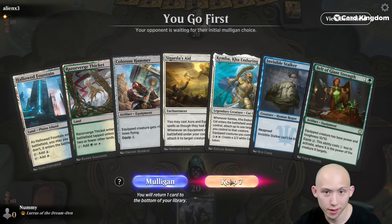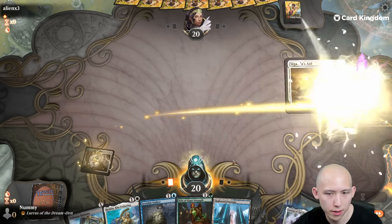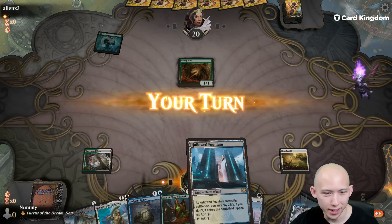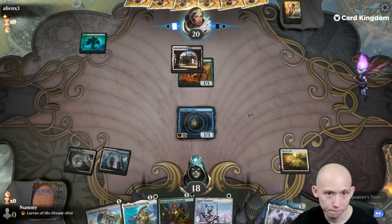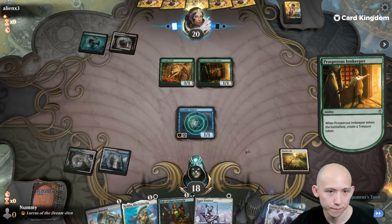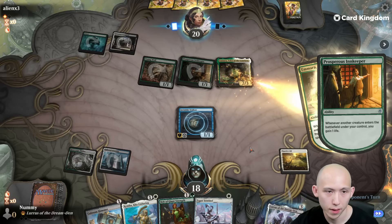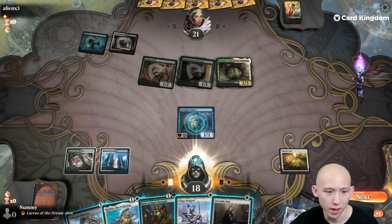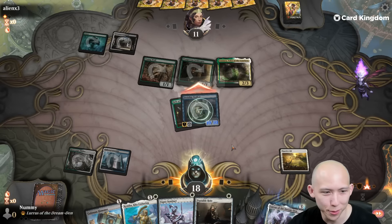On the play — that is a good hand. I'm just going to play out Sigarda's Aid turn one. There is Undying after all — or Persist, well Undying same thing basically. A land wins actually — untapped land would have won there. We would have hit him for exactly 21 on turn 3. Wow, that's nuts.